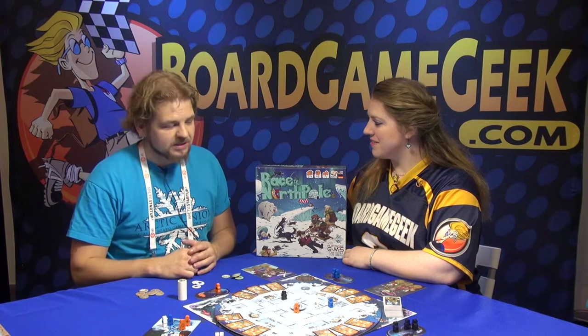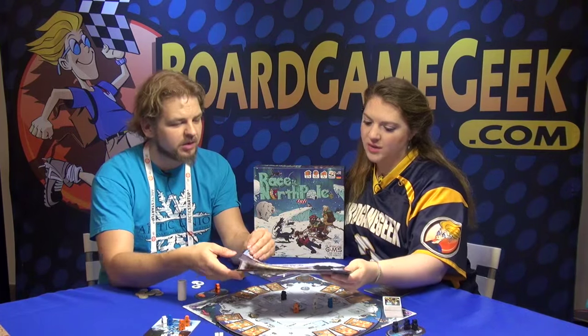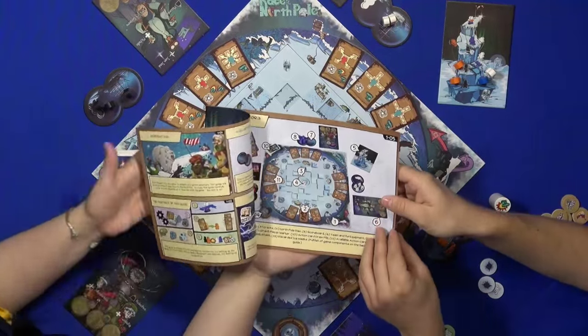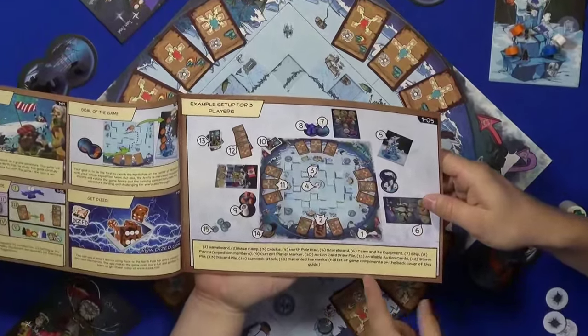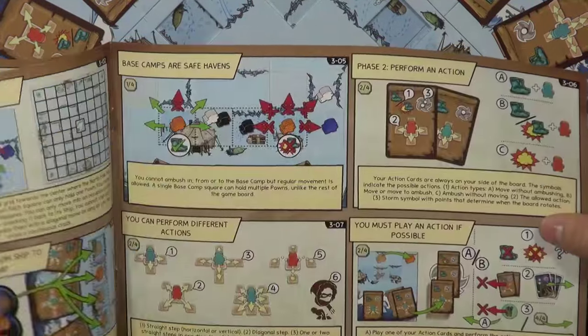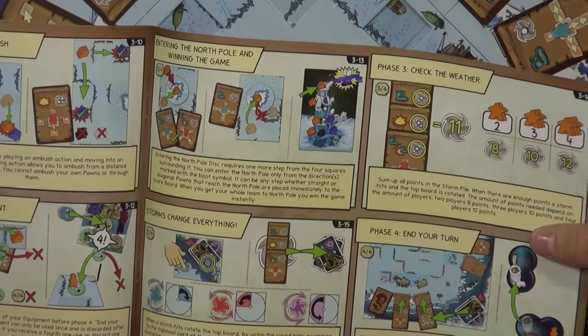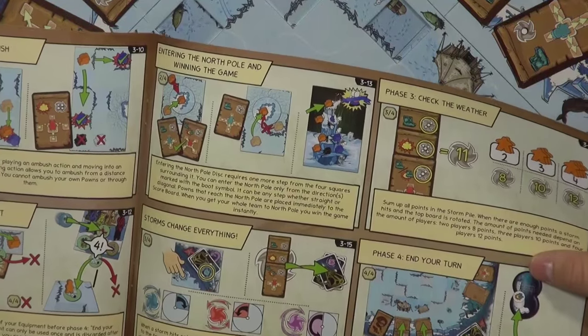I still have a couple of things I want to say. First of all, the rulebook — we designed this to be a comic book style rulebook. Everything is based on pictures, so we can quickly do more translations; we can just do those text boxes in different languages. The whole rulebook is one or two page openings — that's all the rules for the game. The rest is setting up the game and other things.